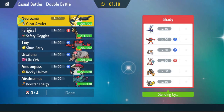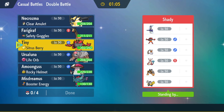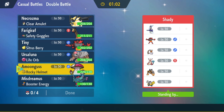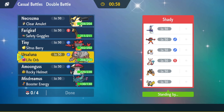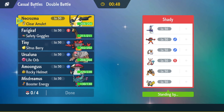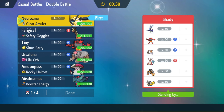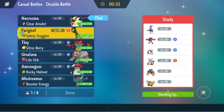Alright, we're going against another Miraidon team. I'm not sure if this is Shady Penguin — somebody let me know in the comments. I don't even know if he plays on Wi-Fi anymore, I think he's too busy to play much. He has Miraidon, Incineroar, Landorus, Enamorus, Iron Boulder, and Iron Hands. The Necrozma looks really good here — I'm going to lead Necrozma. The only problem is he has Incineroar and Landorus which should be a problem.